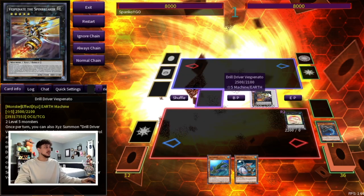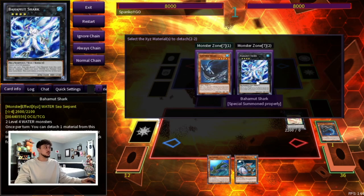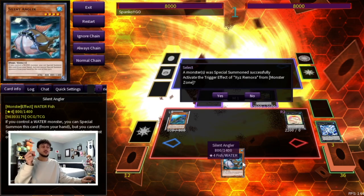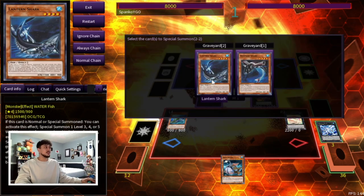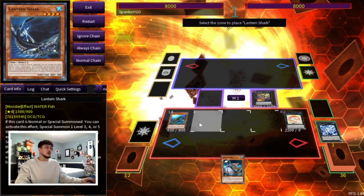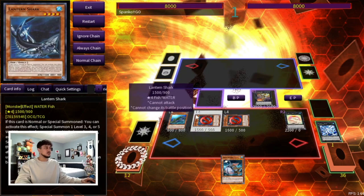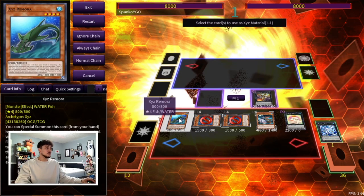Now we use Bahamut Shark to summon Drill Driver Vespinato, which is really powerful because it gives you two materials under it for your Xyz Remora. You activate Xyz Remora's effect, detaching Lantern Shark and Bahamut Shark to summon Remora. You want to do this before you use Silent Angler, because when Silent Angler is used you can't summon monsters from your hand for the rest of the turn. Xyz Remora then lets you summon two fish monsters from your graveyard — Lantern Shark and Buzzsaw Shark. Now we have plenty of bodies on board and their effects are negated, so now we summon Silent Angler.